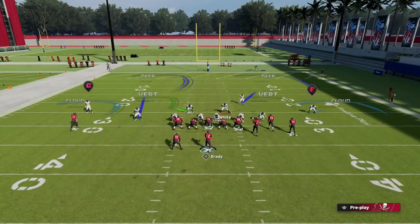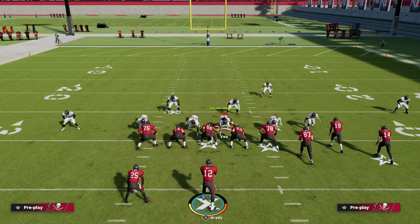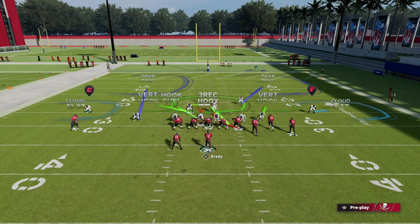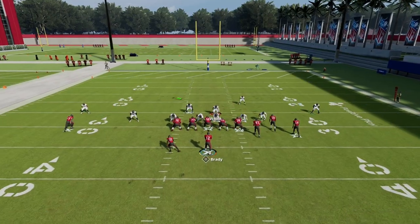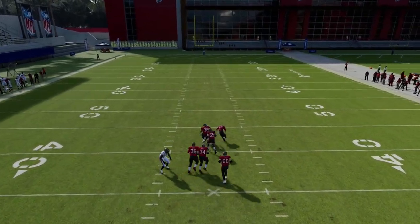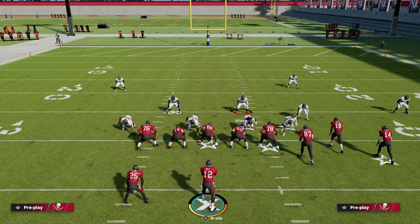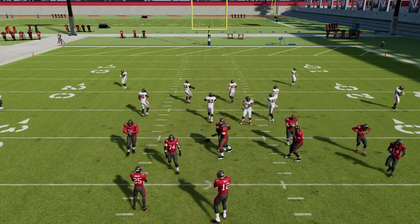Another way to apply the same basic principle: spy this guy, bluff blitz another, or put him in a hook curl. The main thing is you need to blitz your user, have a bluff blitz, and then two other people rush. What you'll see is the edge rushers will get the double teams and we get the split. Those are things from a pass rushing perspective you need to be aware of going into Madden 23, because in Madden 23 the pass rush is significantly improved.